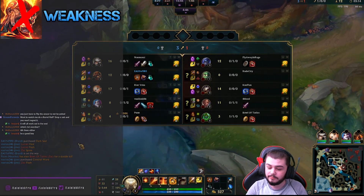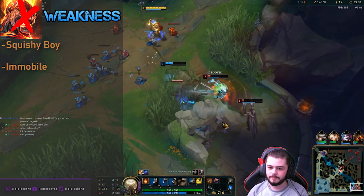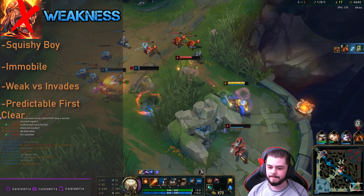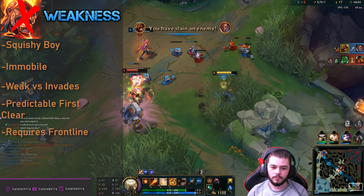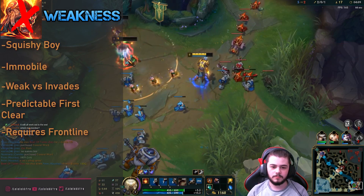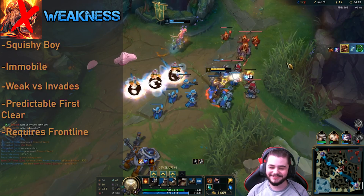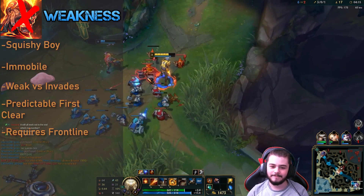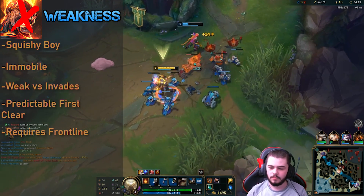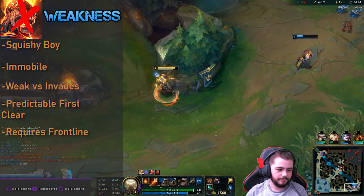Some of his key weaknesses are he struggles vs assassins, has no gap closer, he is susceptible to invades, has a linear first jungle clear, and he requires some sort of frontline to be played effectively. While those seem like a significant amount of weaknesses, it is important to remember that every champion has plenty of strengths and weaknesses, and it is about how you play towards your strengths while minimizing your weaknesses. When played effectively, Brand can be one of the highest damage and best teamfighting junglers available in the game.